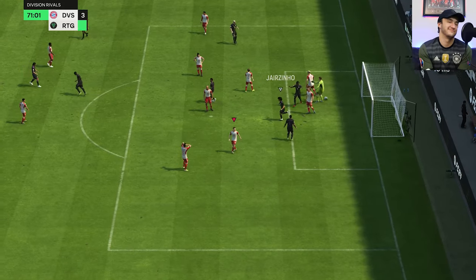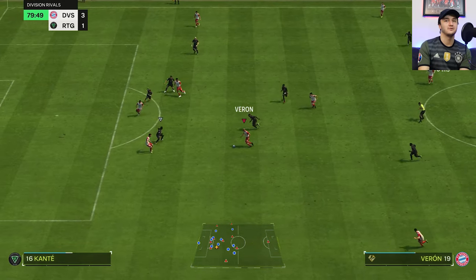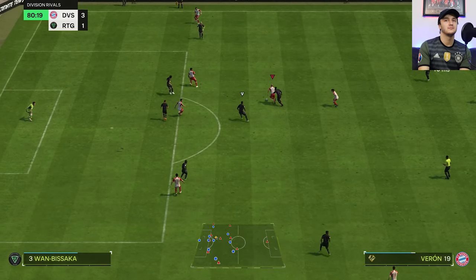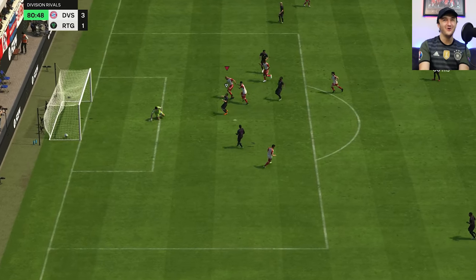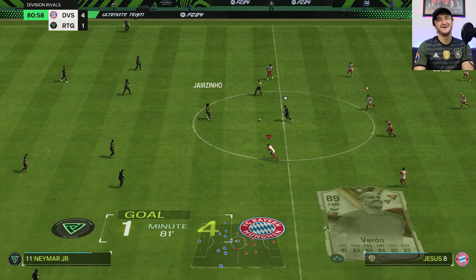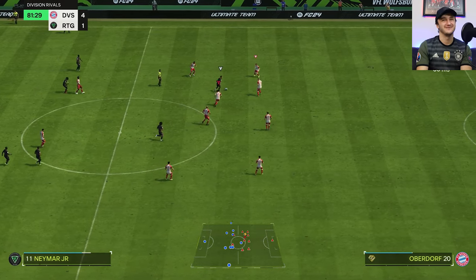Now we get it to Verone — let him do a little bit of dribbling himself. Verone with Trickster Plus — 99 long shots, 99 shot power — that was going in every single day of the week.